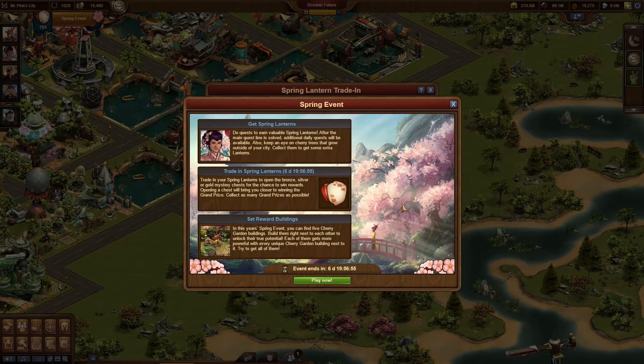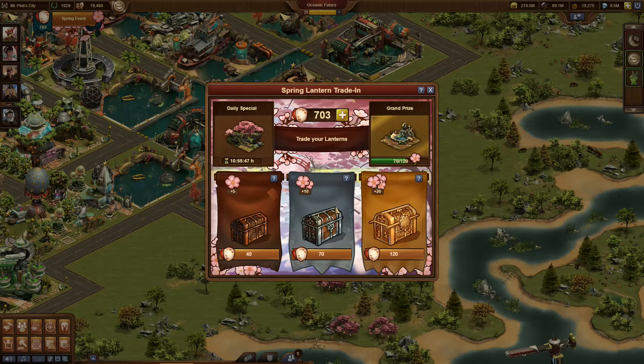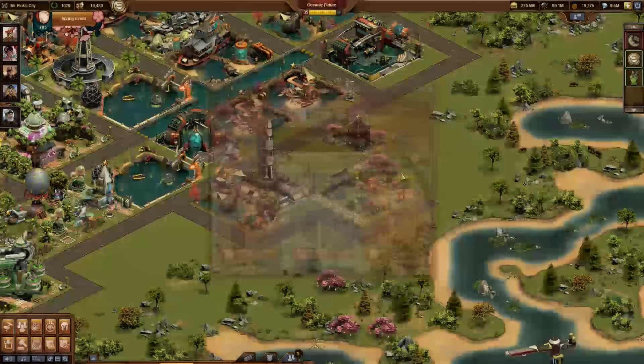This year's new spring event brings the Cherry Blossom Festival to your city. Collect spring lanterns in two consecutive questlines and trade them in for great prizes in the event window. You can choose between three chests, each featuring a daily special that changes every day. Opening a chest will bring you closer to winning the grand prize, which includes some of our most valuable rewards.